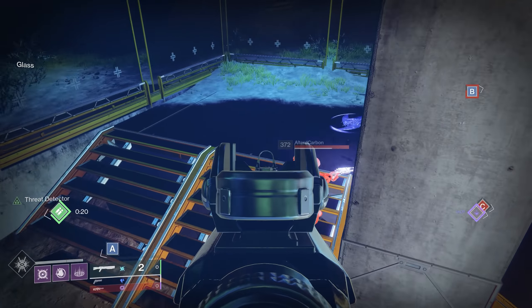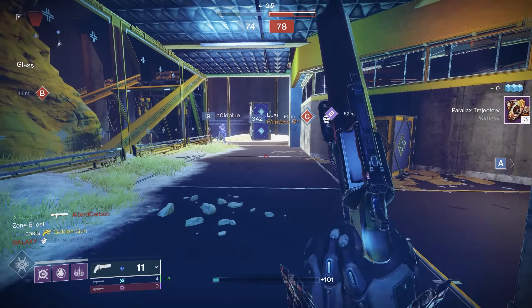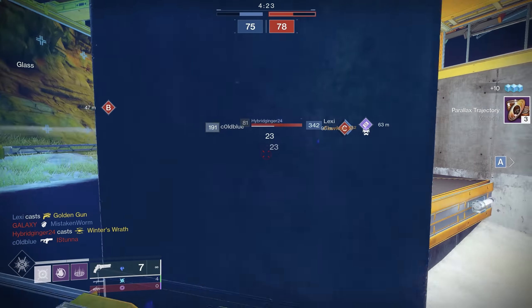As you've just seen, Axiom Bolts and Top Tree Void are absolutely a meta pick in the Crucible right now, and I would expect to see a lot more usage of this ability and subclass in the future. If you enjoyed this video, I recommend checking out my video showcasing the power of Bottom Tree Dawnblade at the top, or an awesome Warlock Void PvE build on the bottom.